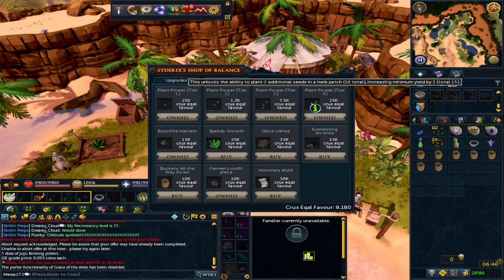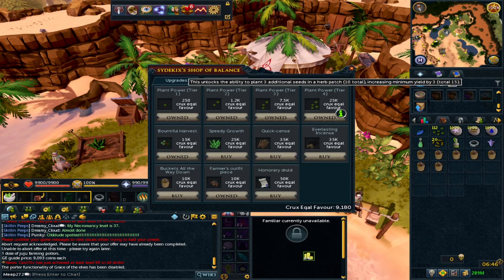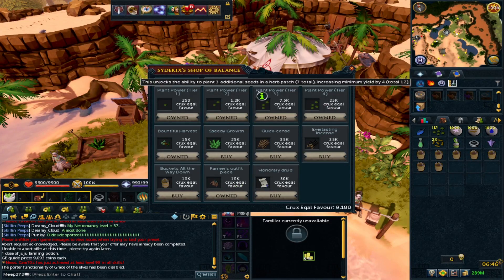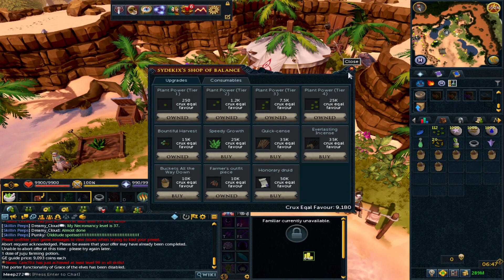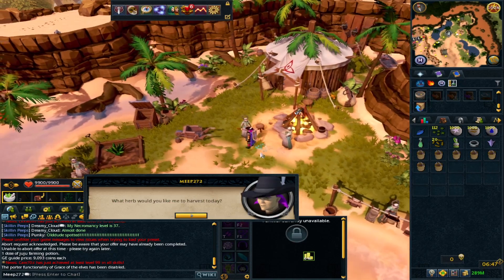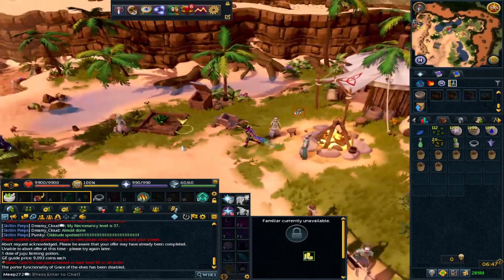By unlocking Crook's Echo favor you unlock the ability to plant up to 10 seeds - the more seeds you plant the higher your overall yield. Any time you plant herbal seeds after level 50 you'll gain this favor. For the favor you earn, max out the planting capacity first before buying the farmer's outfit. There are two ways to gain favor: go about your normal herb runs, or ask the NPC for the best seed - marintill seeds give the most points.